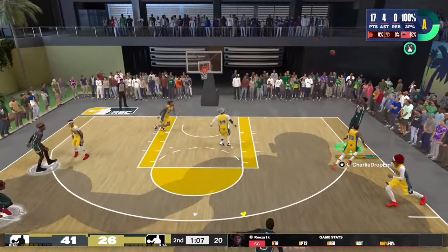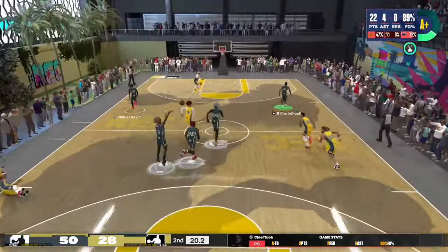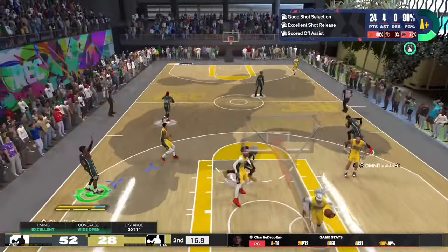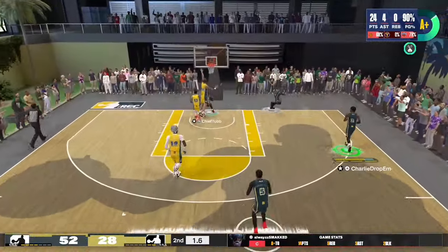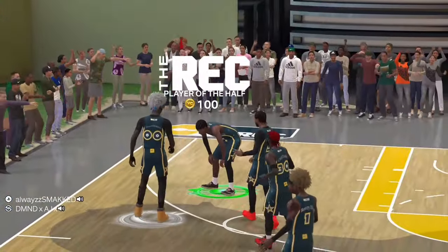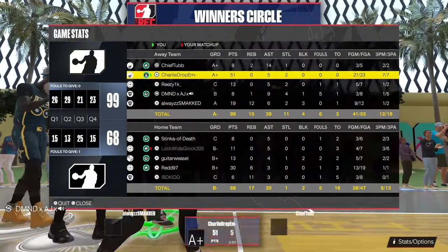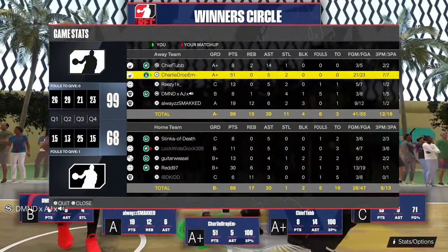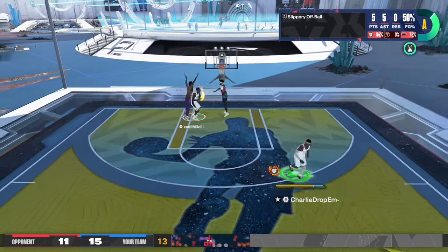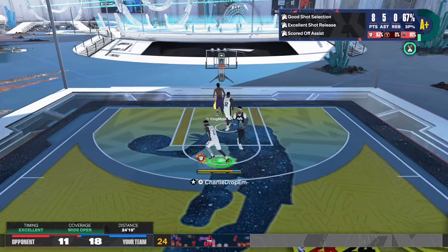I have some clips and gameplay footage of me going crazy with this jump shot. As you can see I'm in the rec, pulling from the corners — I have corner specials on silver and catching shoe on gold. I dropped 51 points with this jump shot. I went seven for seven from three, with 21 from 23 from the field. Two of my shots were contested, the other five were catch-and-shoot wide open.